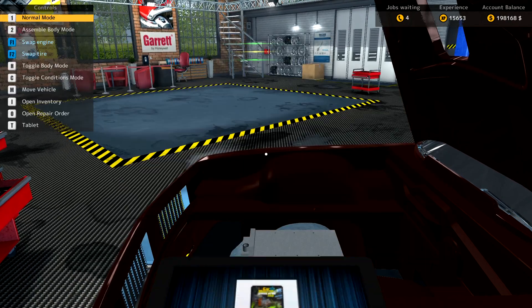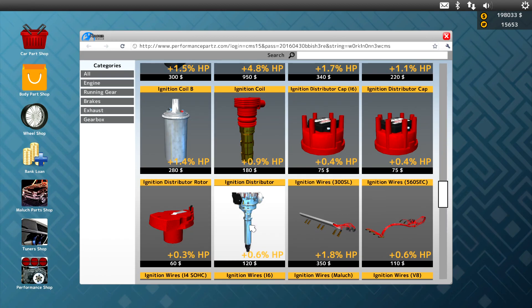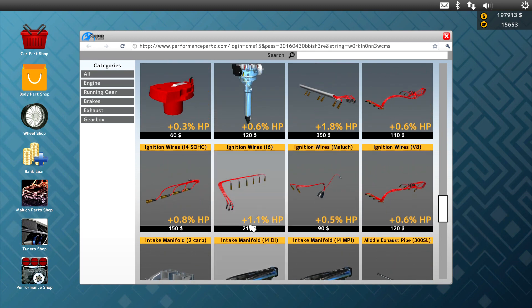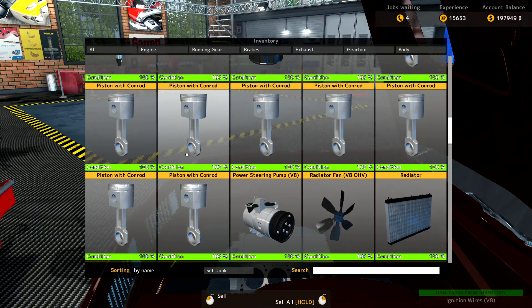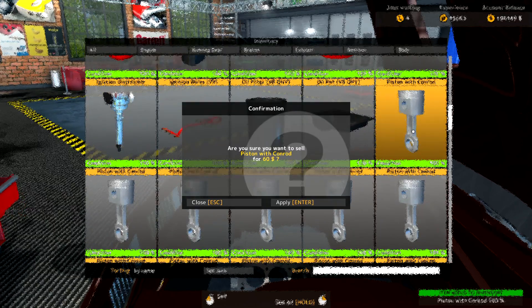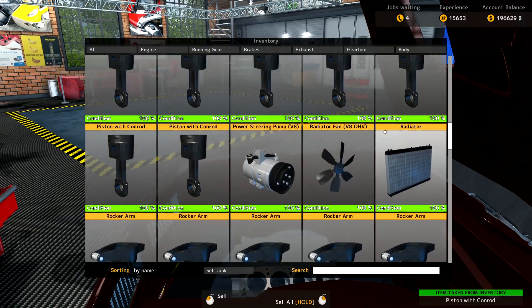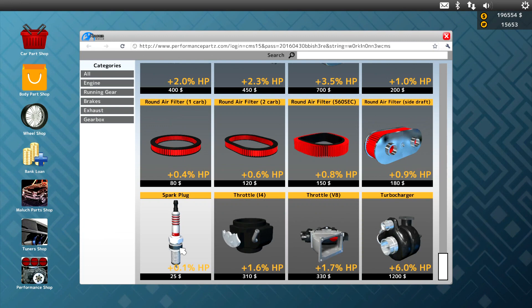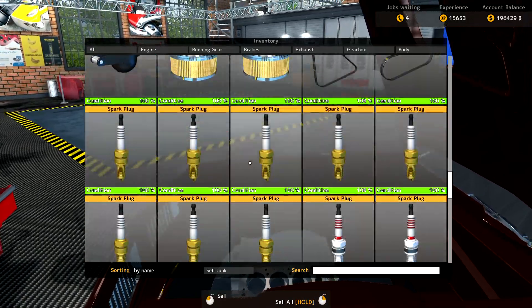Ignition — all that stuff. The distributor cap, we can do that. Those cool red wires. I know the pistons we can replace — we're going to need eight of those. Sell the old ones back. Didn't get much for them, but that's okay. Spark plugs — we want eight of those. Let's get rid of these old spark plugs since it has a brand new engine. I think that's just about going to do it.